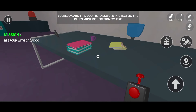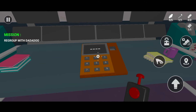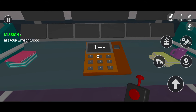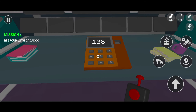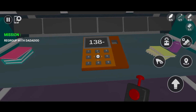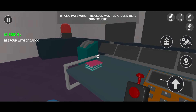Locked again. This door is password protected. The clues must be here somewhere. Wrong password — the clues must be around here somewhere.